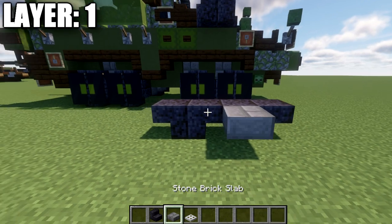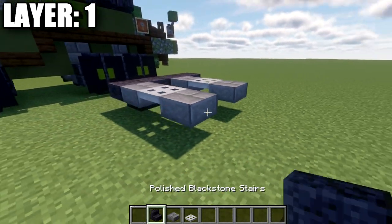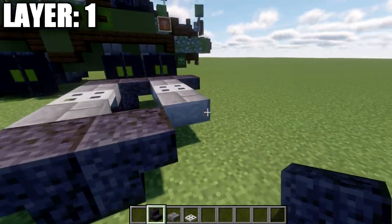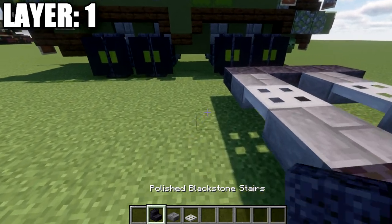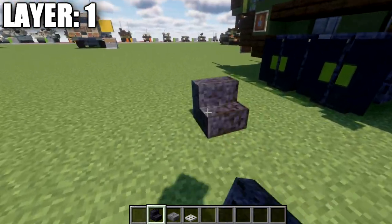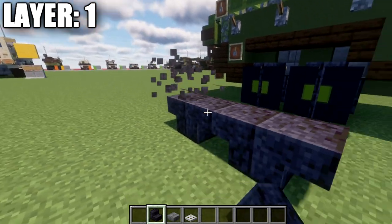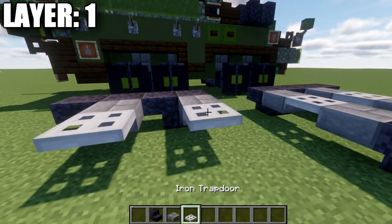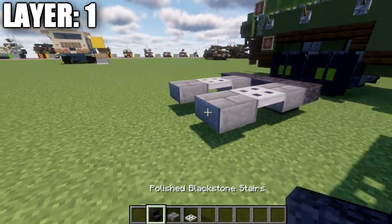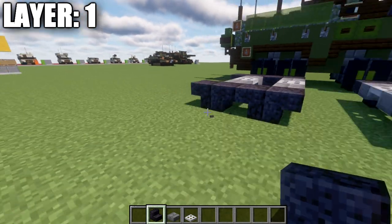We're going to place down a stone brick top side coming off these two stairs, then an iron trapdoor, and a stone brick top side. We're going to do the same thing for polished blackstone stairs on the other side with two upside down stairs back to back. We then want to skip two spaces back and place down a narrow set of two polished blackstone upside down stairs. We'll do the same thing — stone brick top steps to the sides, iron trapdoors, stone brick top steps — and again polished blackstone upstairs with the second stair behind it, and the same on the other side.